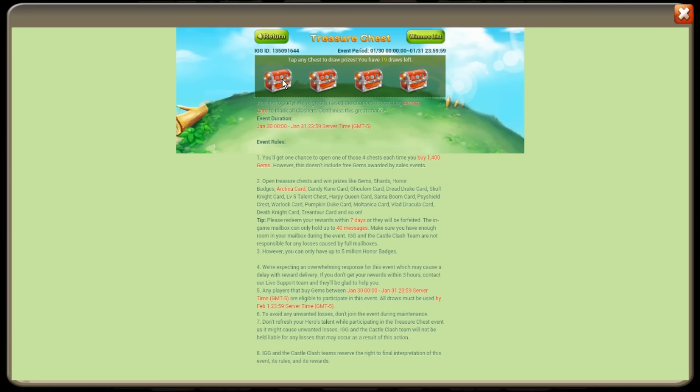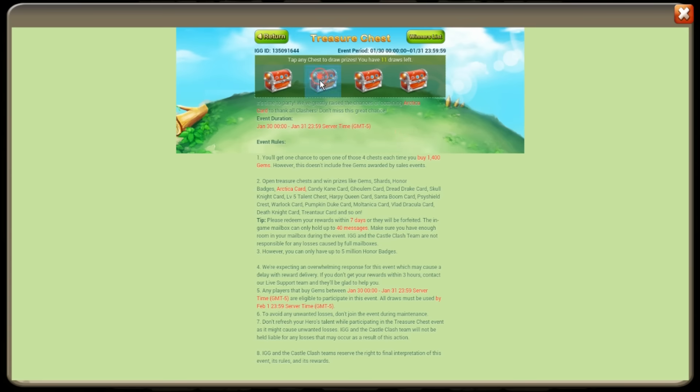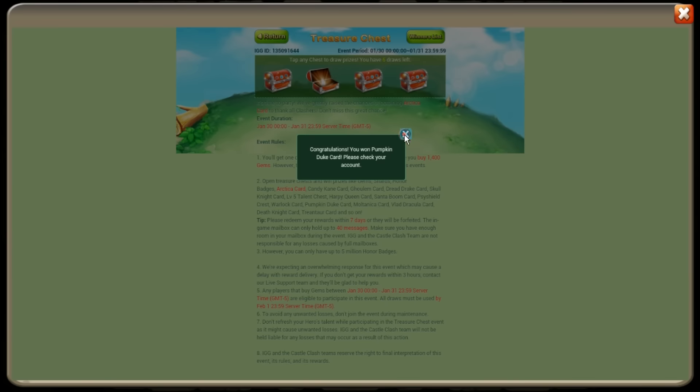Still wanting that duplicate Arctica but it's just not coming. 100 gems, 900 honor badges — for real. 100 gems. Are we really gonna open 100 chests and only get one Arctica? That's like a one percent chance — and that's the increased chances! One percent out of a hundred — that's pretty increased. Santa Boom, 100 gems — we don't want fireworks, we want ice works! We are down to 13 draws and only got one Arctica. 70 shards, a thousand honor badges, 100 gems, 55 shards.